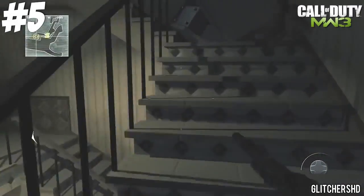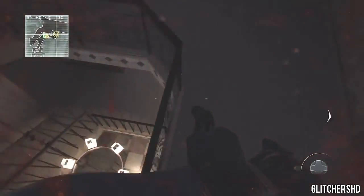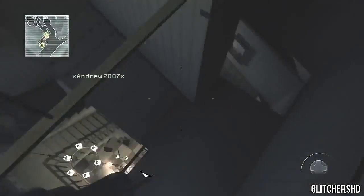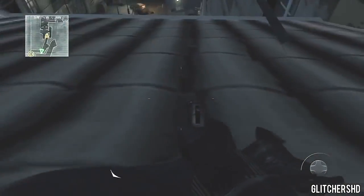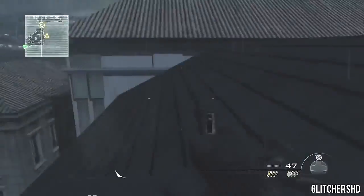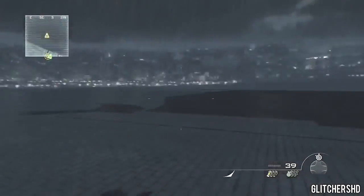For number five we're on Modern Warfare 3 on a spec ops mission called Resistance Movement. Using a knife jump you can get out of the map and on top of a lot of roofs. This was found by me and xandrew2007x. The reason I like this one so much is because at the time nobody thought you could get out of this map since it's surrounded by buildings, but me and Andrew put a lot of time and effort into finding it. You can literally run around hundreds of buildings. All top five glitch links will be in the description.